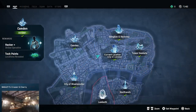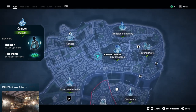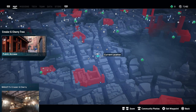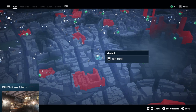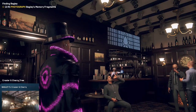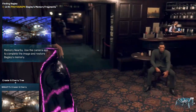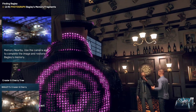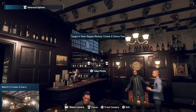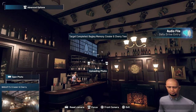Let's head over to the fifth one. The fifth one we can find within Camden and this one is pretty easy as well. It's in a bar called Crosshair and Cherry — just mark the bar on your map and then walk right through there. If you're inside, make sure to have a pretty good angle for your photo, and then of course again flip out your phone and snap that picture. We will have five pictures of Bagley already, only three to go.